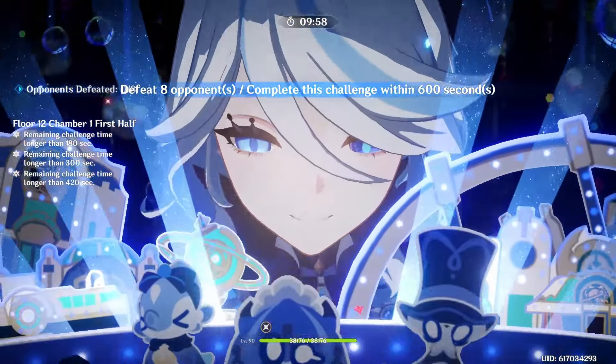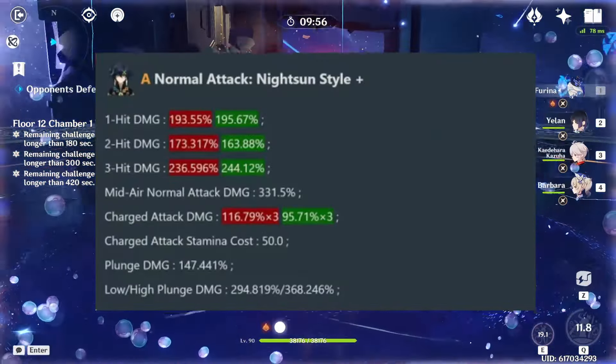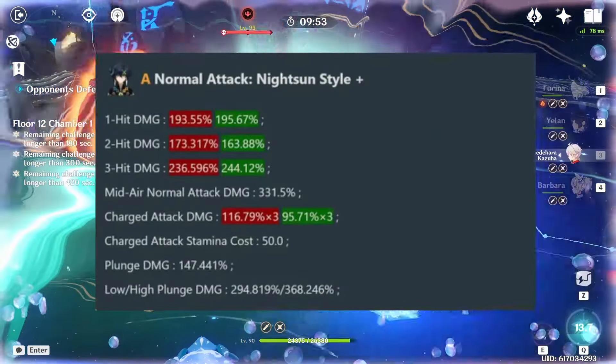Let's start with Kinnitch. He got a few buffs to his multipliers, which are shown here on screen, and these changes really just affected his normal attacks and charge attack damage.